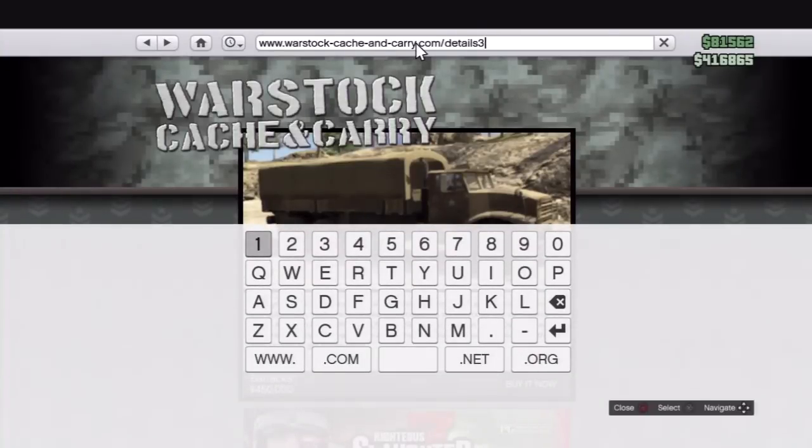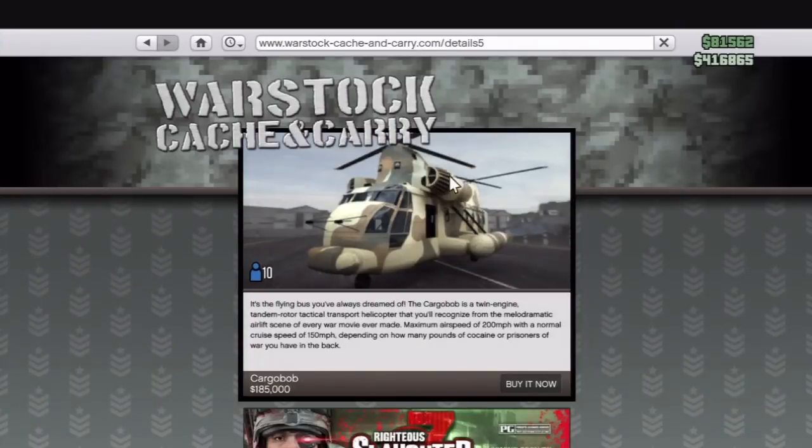It might take you a couple of tries. It did with me because I'm so old and so slow. Delete the last number that's on it and then press 5. Then press enter and now you have the Cargo Bob available to buy.